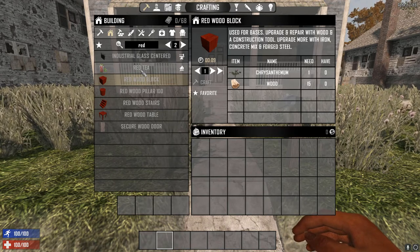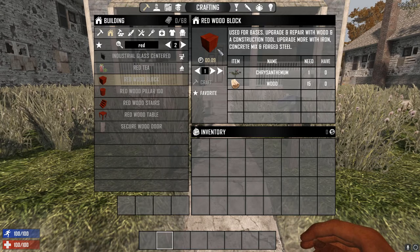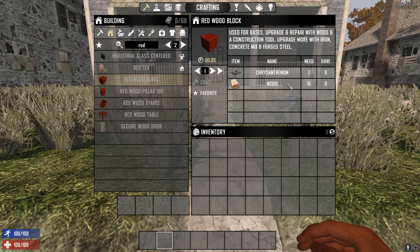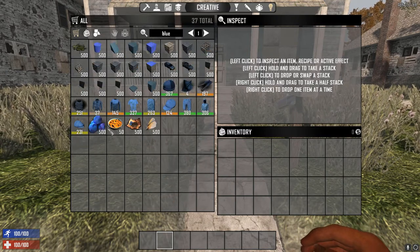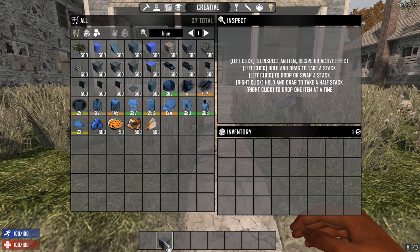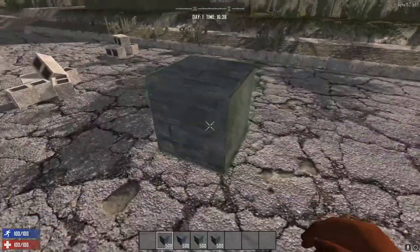The blue blocks we're looking at are like blue painted wood. The closest block currently available is the redwood block, which requires 15 wood and one chrysanthemum. To find the blue blocks we want, just type 'blue' in the creative menu — that brings up all blue items in the game. We'll grab one of each since they all look very similar but have different names, and bring them all into our hotbar to see the differences.